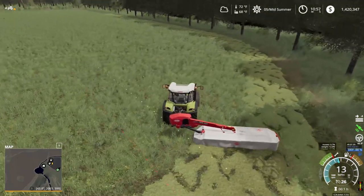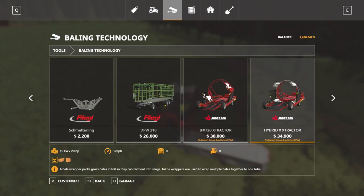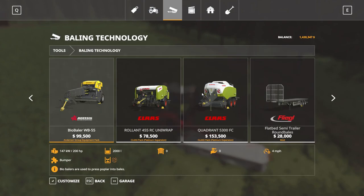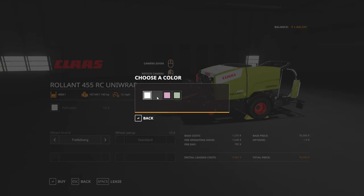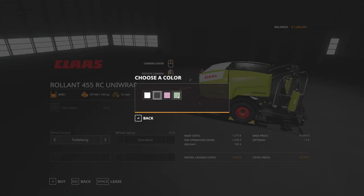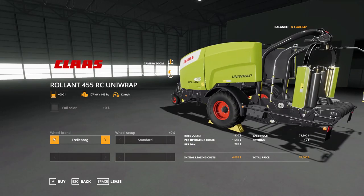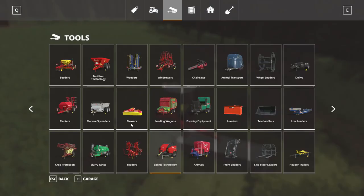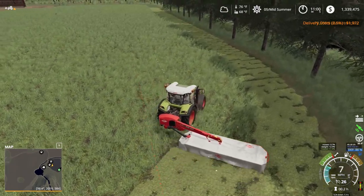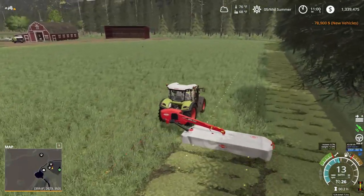I might just buy that — I want to use the Claas DLC. You've talked me into it, viewers. We're going to buy it. Oil color, I don't care — let's do black, why not. The wheels, let's go with Michelin just because I like it. There we go, it's bought. Paid an extra $2,000 to get it delivered. There it is in all its beauty, sitting over there — they're just looking at us.